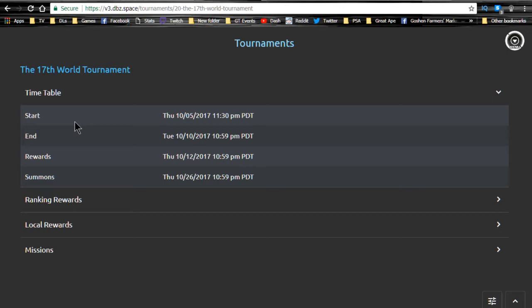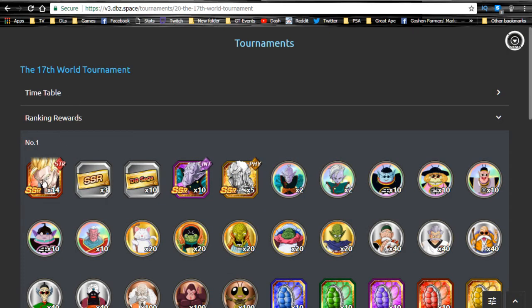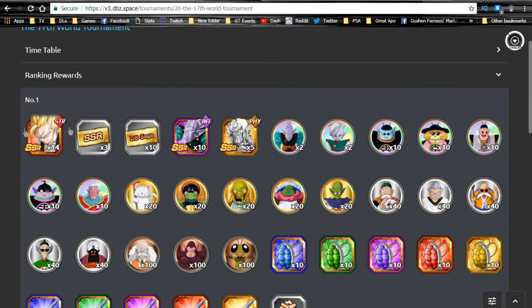Regardless, it's a very very good card in terms of support. He is essentially going to be one of the staples in your hybrid Saiyan team for support, unless something better comes out in the future. The number one place reward is the Gohan card. They started giving 14 copies — one base copy, four for each dupe, and nine more to reach super attack level 10. So first place gets a fully maxed out Gohan.